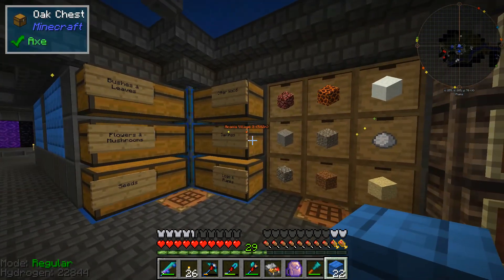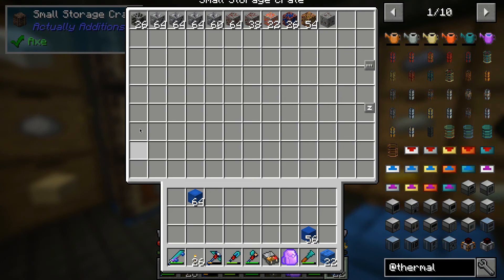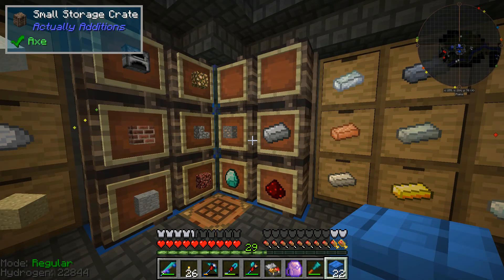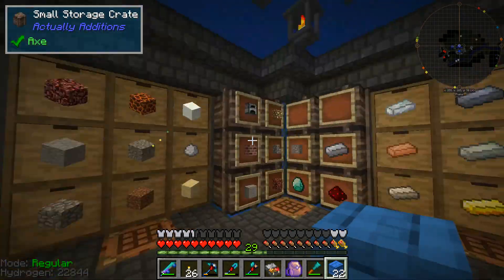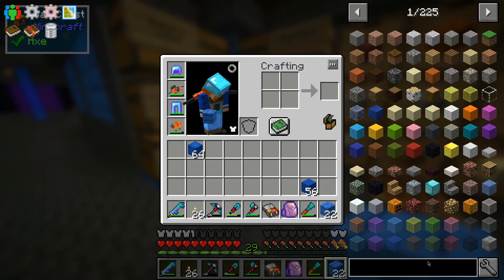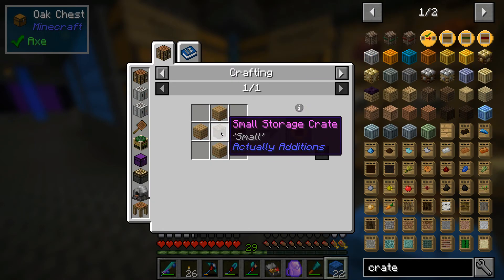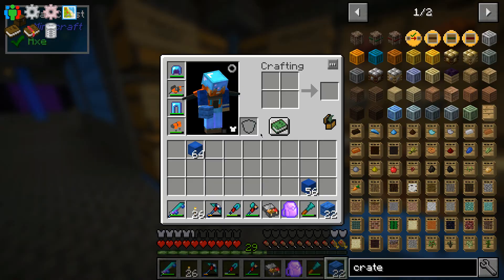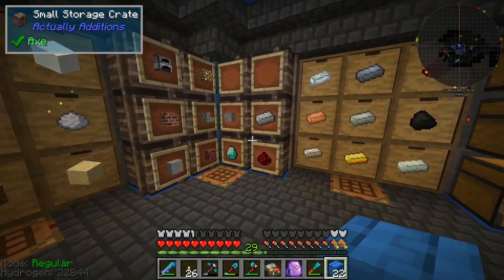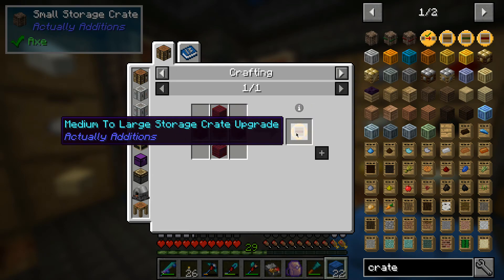We've replaced the chests that were over here with small storage crates from Actually Additions. These have tons of storage space — that's like a triple chest right there in one block. They're also upgradable. There's a crate upgrade that converts a chest to a storage crate using a small storage crate and four oak planks, which is very cheap and you don't even have to take any inventory out. It just converts the chest straight into a crate, and you can go small to medium, medium to large, giving you a heck of a lot of storage.